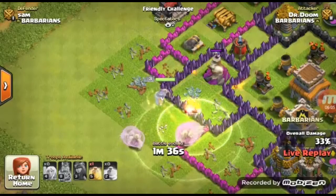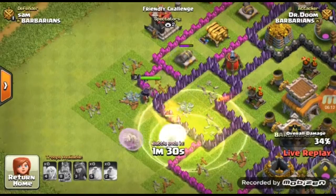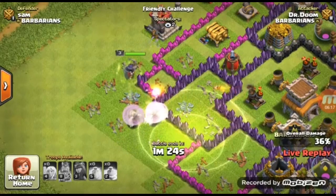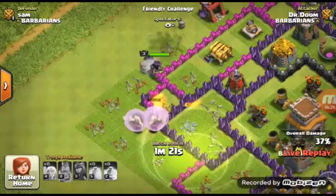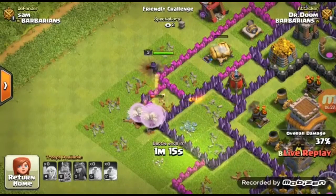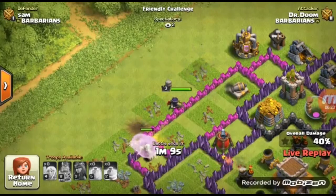I think it wasn't a bad placement of your jump spell, but I hope your queen goes in the middle. I think you're gonna run out of time again because you're only left with your queen. Take two rage and one heal — three rage and one heal. Should I end it now? Yes, I think so because you're gonna run out of time again. Okay.